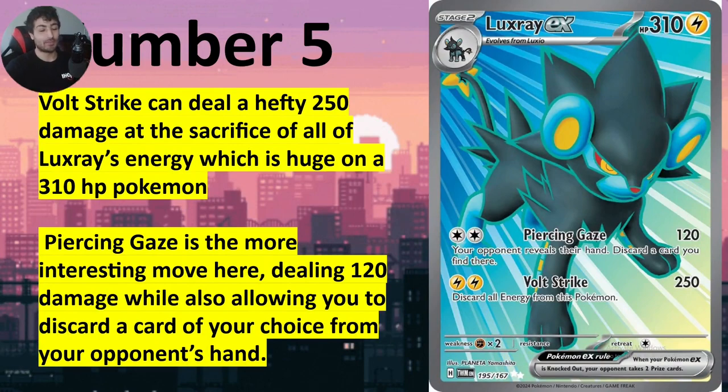Jumping into number five, we've got Luxury EX. Absolutely impressive Pokemon — 310 HP, insanely huge. It does take some time to get there at stage two, but both attacks are absolutely impressive with only two energy each. The second attack is great with Miraidon EX and other Electric Pokemon. But that first attack is absolutely insane in control decks — you reveal your opponent's hand and discard any card you want. That's huge. Using Piercing Gaze with a Double Turbo Energy for 120 damage and a discard is massive. I'm sure we're gonna see a lot of new combinations with Luxury EX.